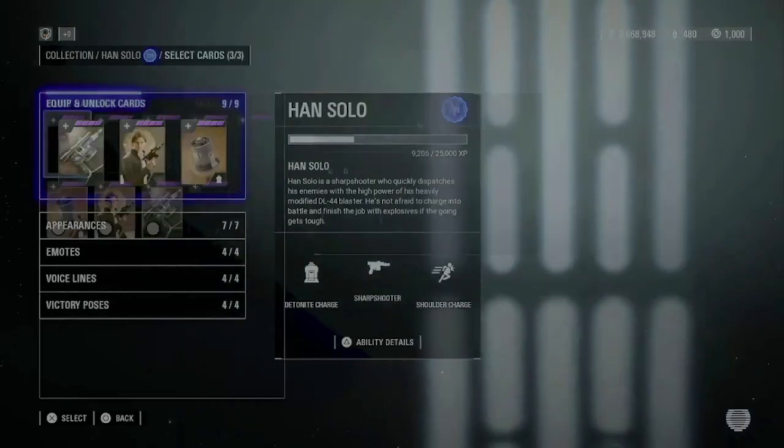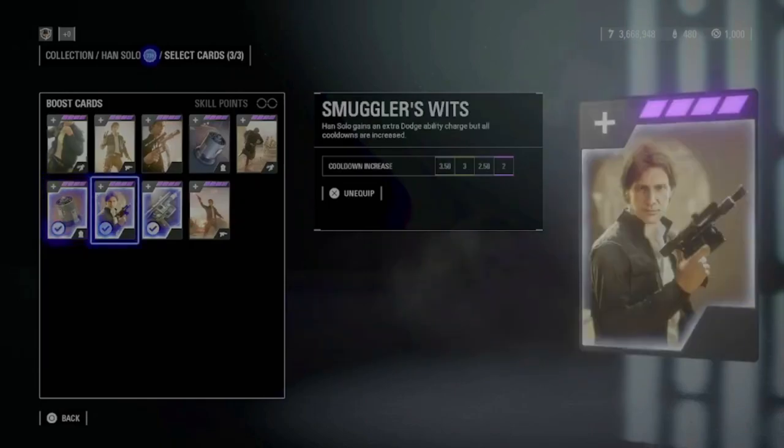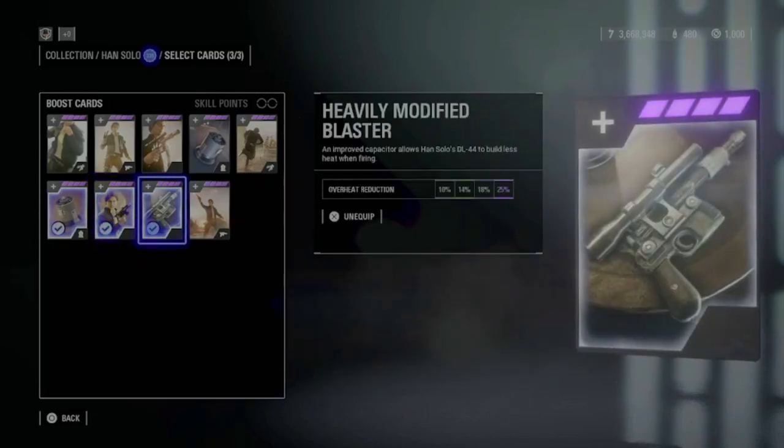The next one is Han Solo. For him I play Air Burst — the extra damage for the grenade is really important. Then Smuggler's Wits, because the extra dodge always comes in handy when you play against saber heroes. And Heavily Modified Blaster, which is always useful.